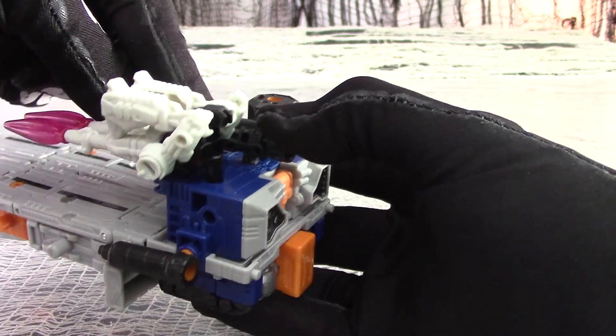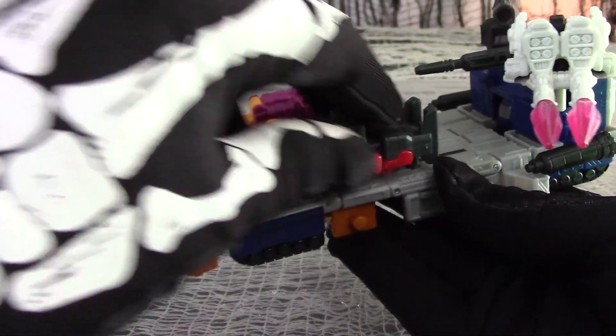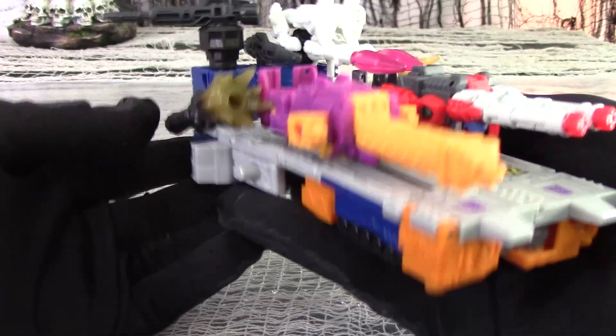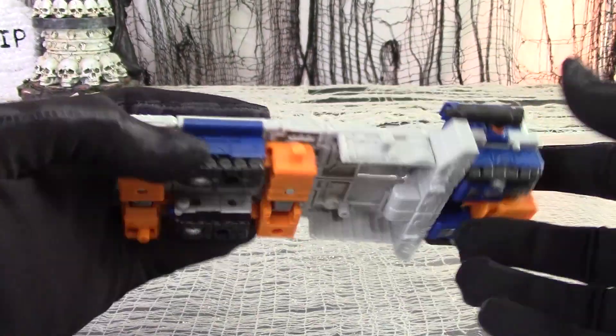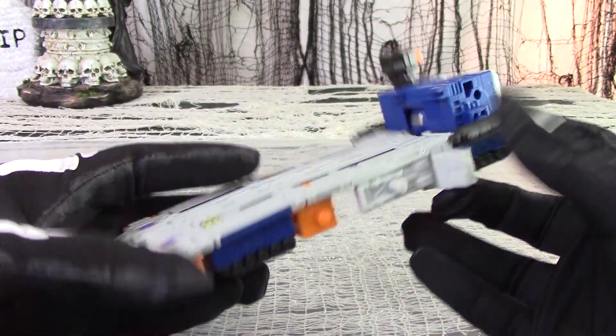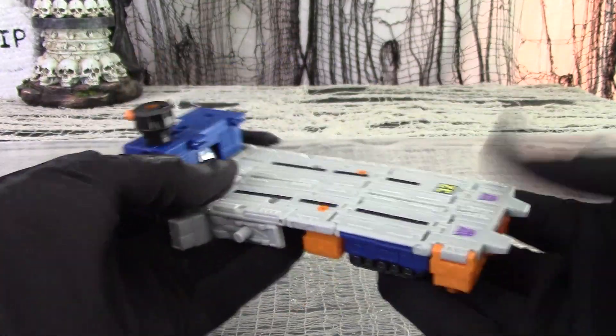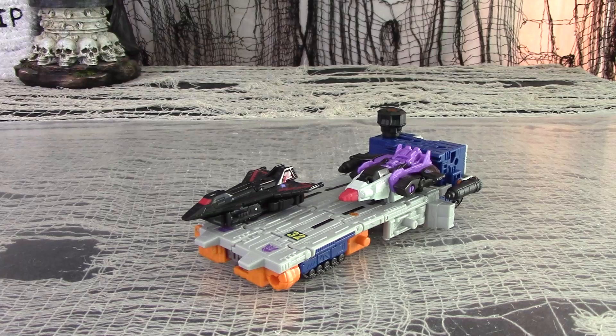There are a number of open 5mm ports where you can plug in Titanmasters, Battlemasters, Micromasters, and so forth, though there are only a couple of open Fireblast ports. Turning him over shows some hollowness, but no obvious robot kibble. He certainly feels solid enough and holds together well once all his parts are tabbed in properly. And of course, if you want to stretch your imagination quite a lot, you can imagine that the runways are long enough to accommodate the harrowing landing of Micromaster-sized plane figures.